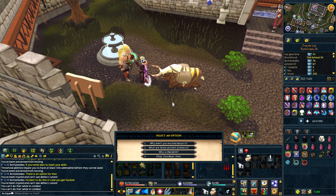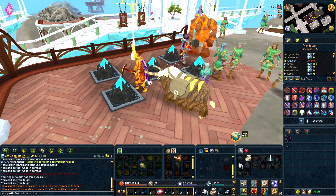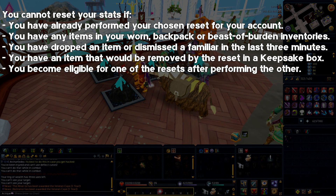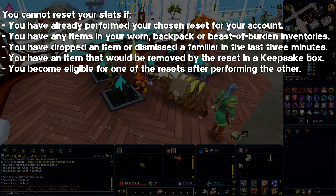You can also choose an option that will permanently prevent any resets on your account. If you never want to reset your stats, it's good to choose this option in case you get hacked so nobody can reset your stats. Conditions for resetting include: you cannot reset if you have already reset previously; you can't have any items worn, in your backpack, or in your beast of burden; you must wait three minutes after dismissing your familiar or dropping items; you must remove all items from your dragon keepsake box that you can't wear after the reset. These resets are irreversible and Jagex will not undo them for any reason.